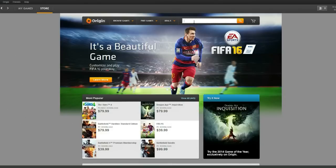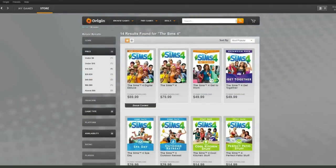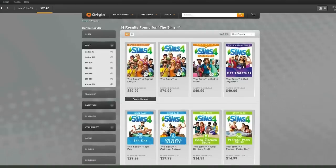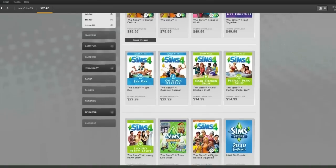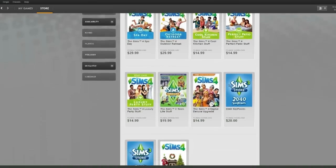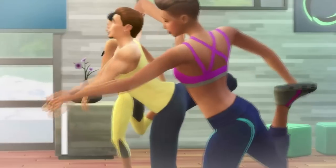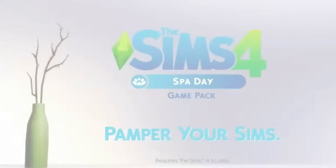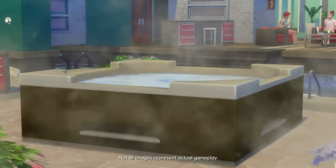What happened to 60 bucks for a base game, 30 bucks for an expansion, and 10 bucks for a little content pack? That was reasonable. Now you spend 80 bucks on the base game — 90 bucks if you want the digital deluxe — 50 bucks for an expansion, and 30 bucks for a game pack like a spa or some tents. And those are separate packs, not the same one.